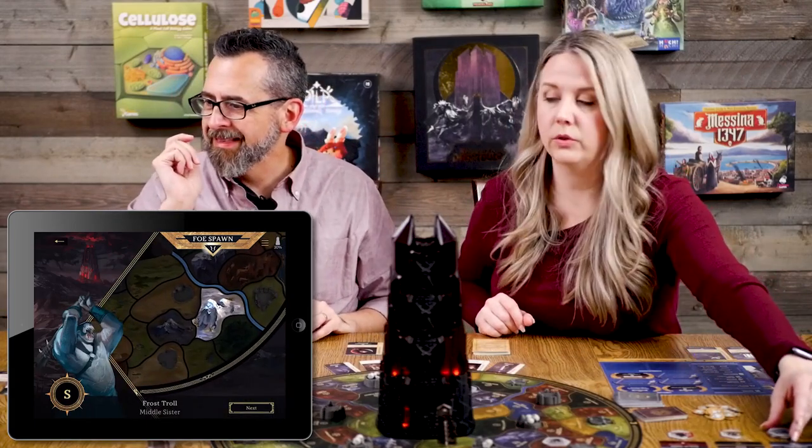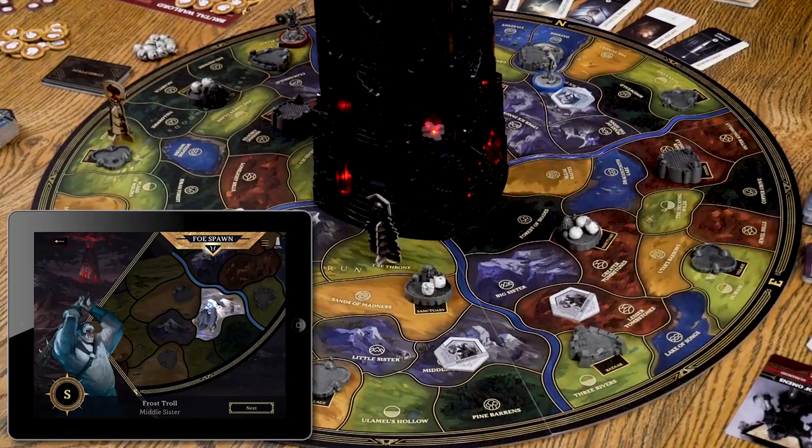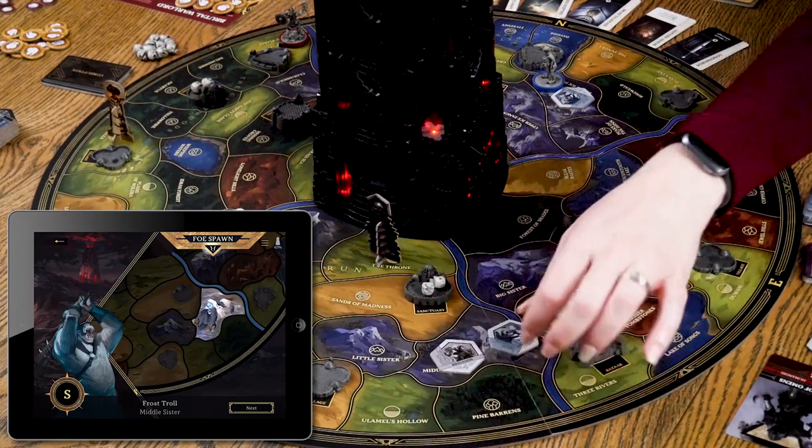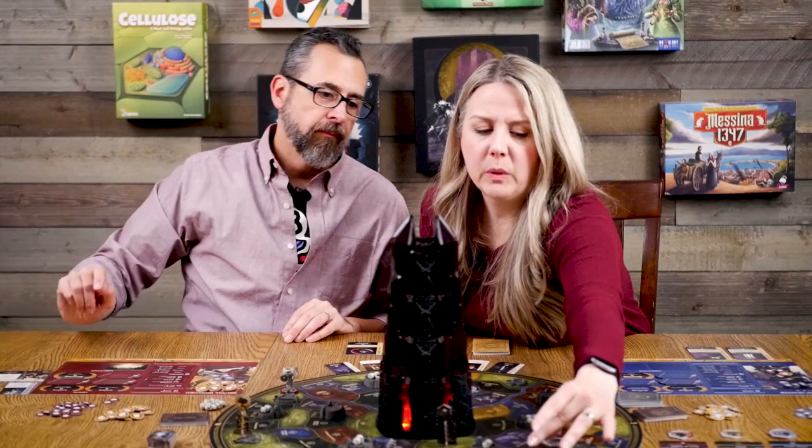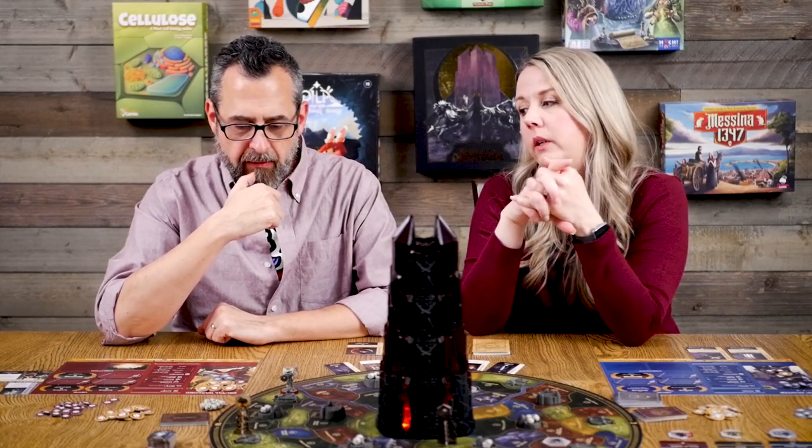More foes arrive: in the south we get a Frost Troll in Middle Sister — which already had Brigands on it. Two foes in one space — neither of us had seen that before. When you visit a space with multiple foes you pick which one to fight; you can't take them on both at once. Meanwhile, I notice the citadel still has skulls and I realize I haven't taken care of the adversary quest — I need to spend two gear but currently have none.